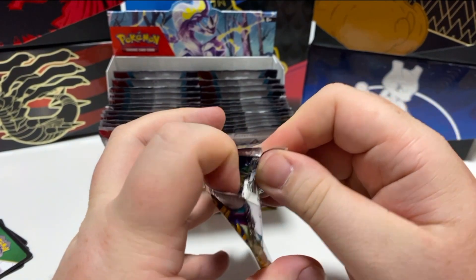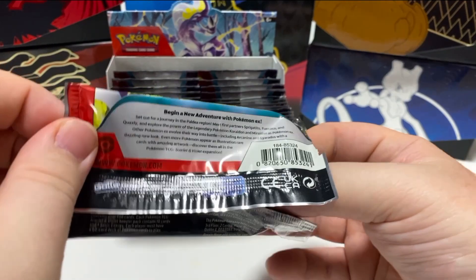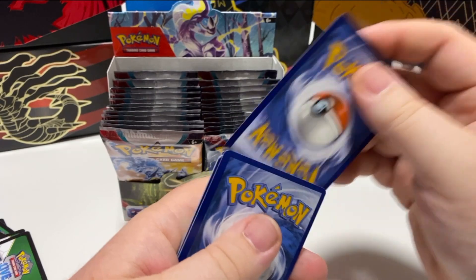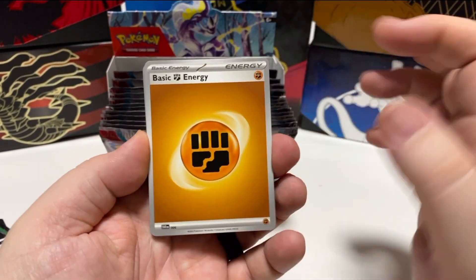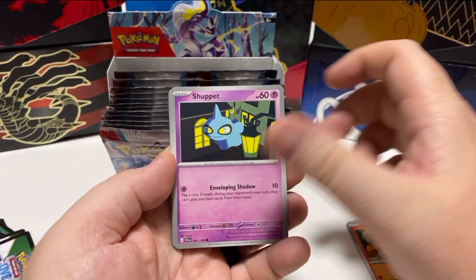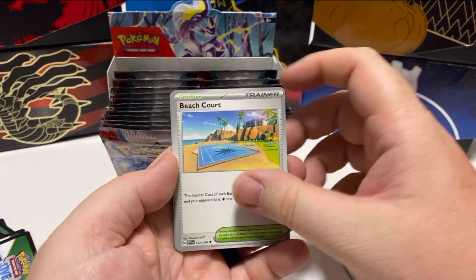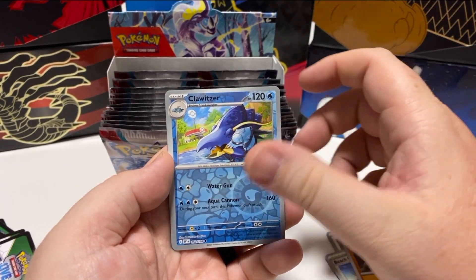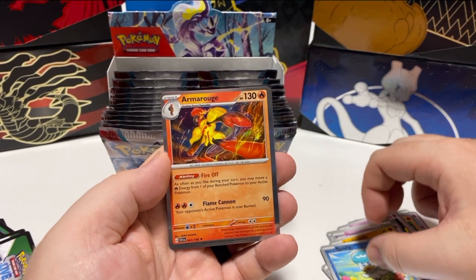I understand you're probably laughing at the way I'm pronouncing some of these names and that's okay. Get in the comments and bag me out all you want. Energy card, Ralts, Roleth, Dupit, Tandermouse, Hypno, Beachcourt, Sandaconda, Lohitzar, Quaxley — I think that's our first Quaxley, that's pretty awesome — and then Armorage.